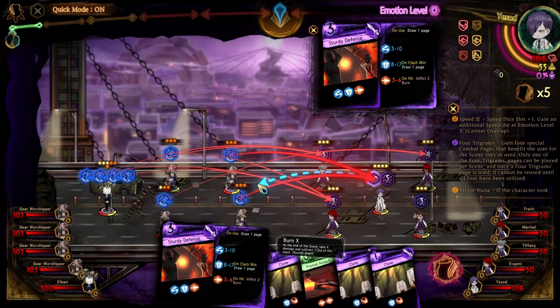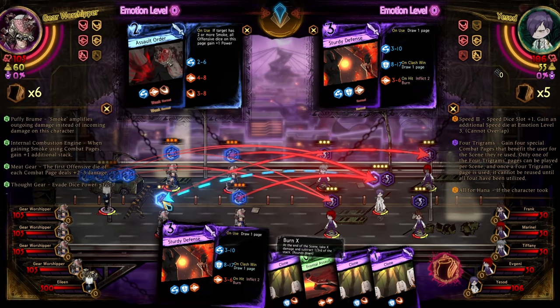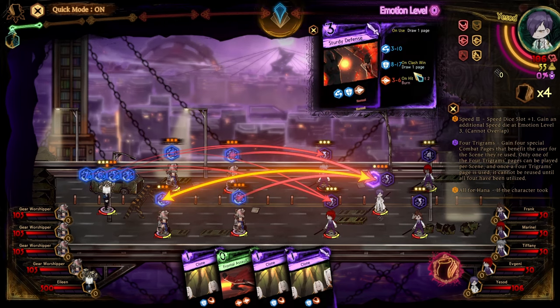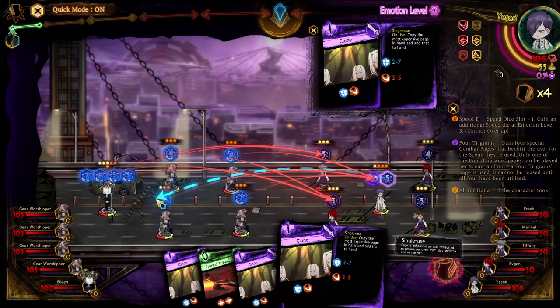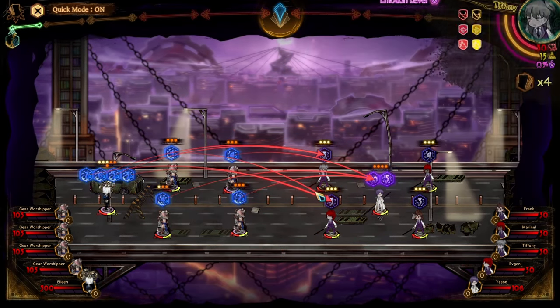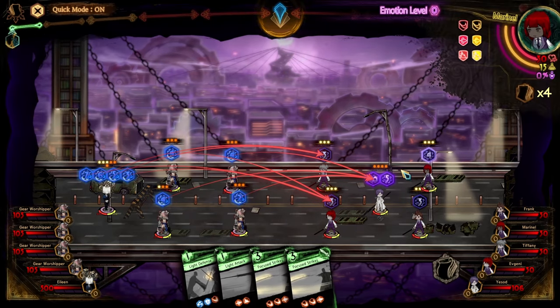I got two vapors coming in. I'm going to attack — man, everyone wants to vapor today. So I'm going to use Sturdy Defense first in order to draw it into the page, and then I'm going to clone the page. Due to how the speed works, we'll always be able to clone one of the multi-slashes.